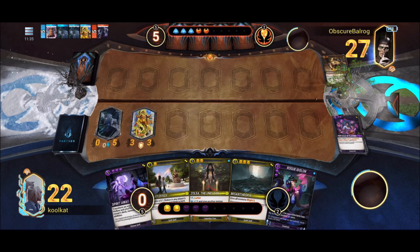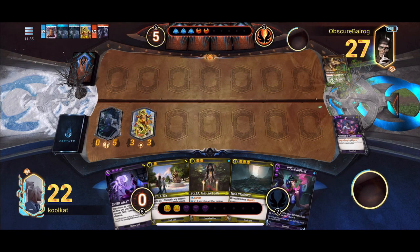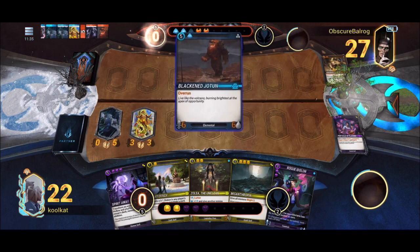Another cool interaction: with the Imperative Bell you can target an opponent's minion, then play Misanthropia. When the opponent's minion dies at the beginning of their turn, it triggers the Bell — so you get that mana and can play an extra card or hold it for your next turn.